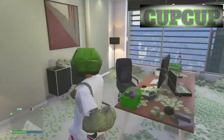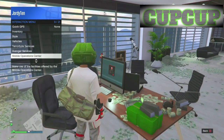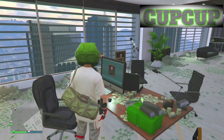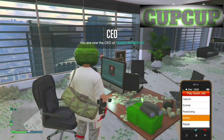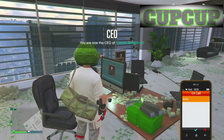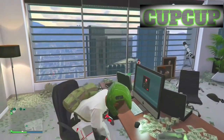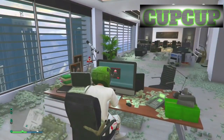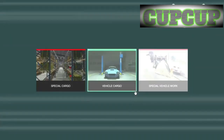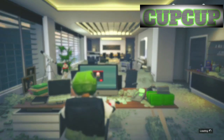From here, once you're at the desk, register as a CEO. Then go to play quick jobs on your phone and start up any activity. Once you've done that, sit down on the chair and log into the computer. Once logged in, start up any special vehicle work.